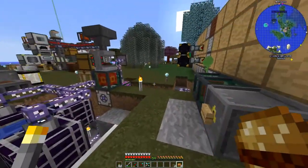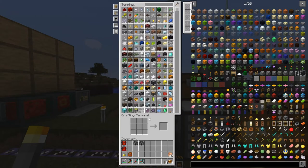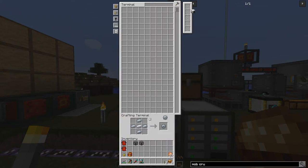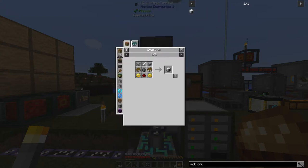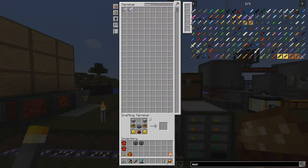We're going to come over to our AE system and we need to build what's called the mob crusher — it's from Industrial Foregoing. We need an iron sword, and for the machine frame we need a tin gear and a couple of gold gears. There we go, we've got the mob crusher.